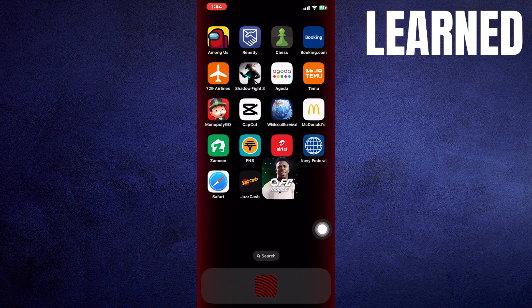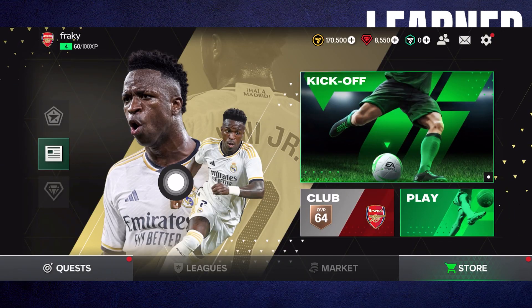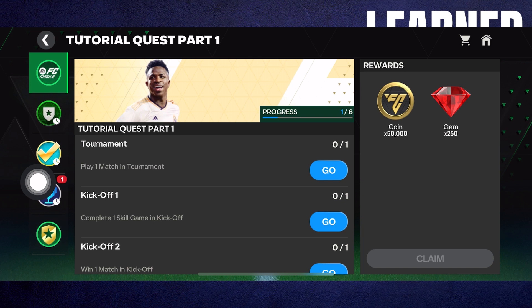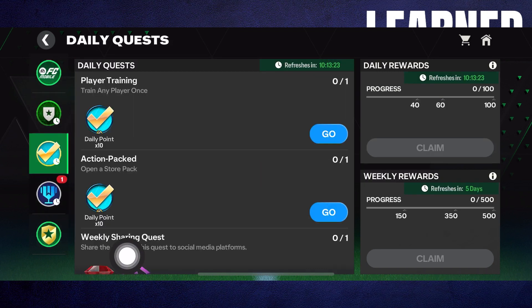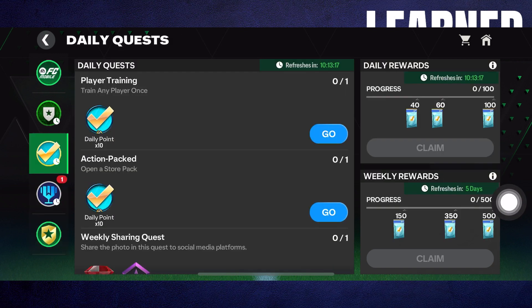Firstly, open the FC app on your mobile device. Once your game is fully loaded, just go to Quest. When you are here, you need to complete all daily quests available. By doing so, you can earn more points and XP that will promote your level automatically. Go ahead and complete these daily quests because it is the only way to level up in FC Mobile.